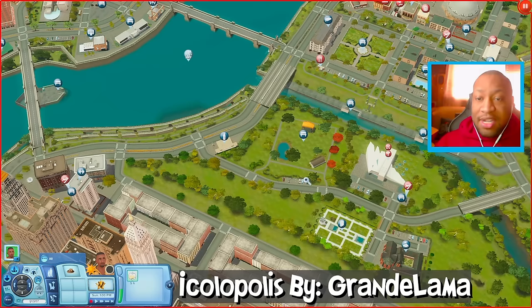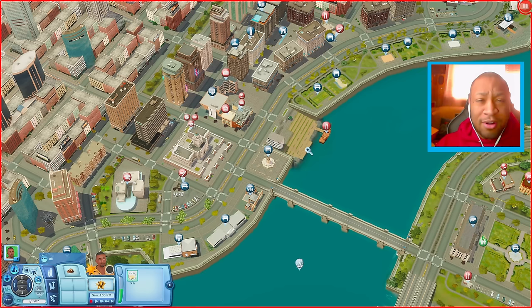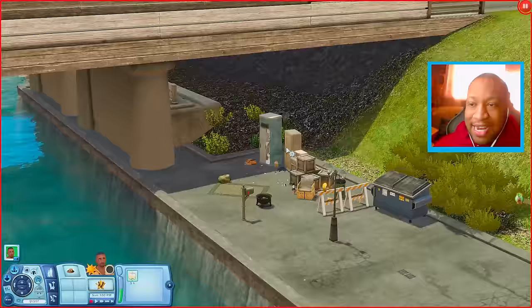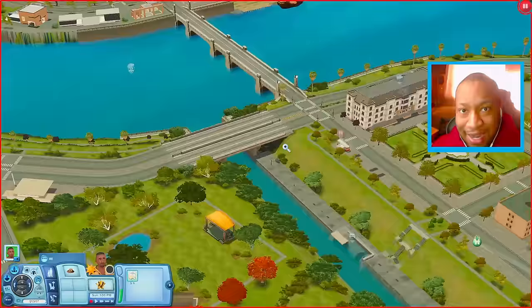That's Kit Island — I'll leave it linked down below. The next world is called Ecolopolis, by Grande Llama. I always think about this world whenever someone asks me for Sims 3 city world suggestions — along with Burrowsburg and Luxor. I remember playing in this world about a year or two ago doing a runaway teen challenge where my teen Sim literally lived underneath a bridge, struggling, dumpster diving, trying to make money any way he could. It was very realistic gameplay.